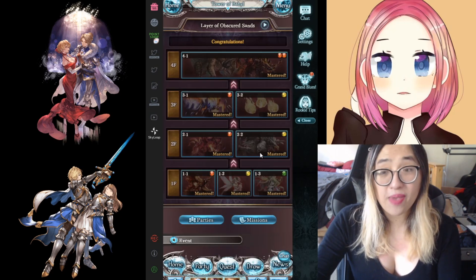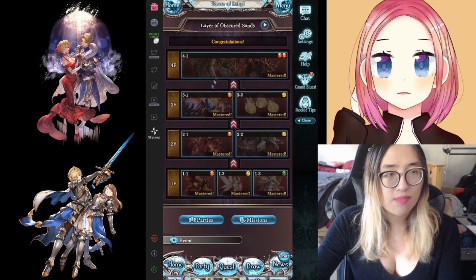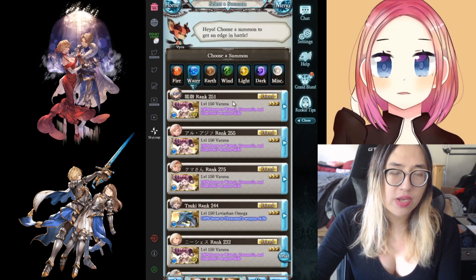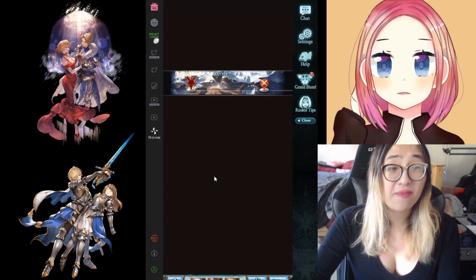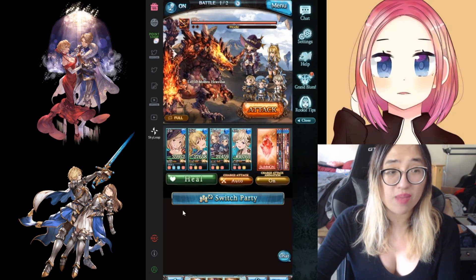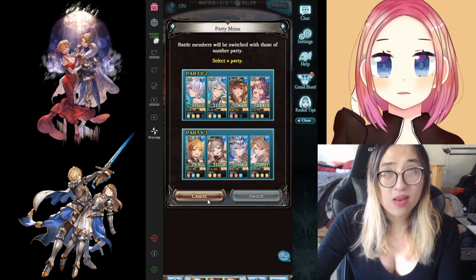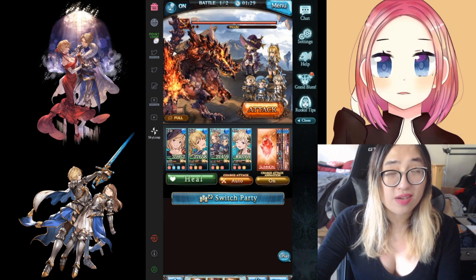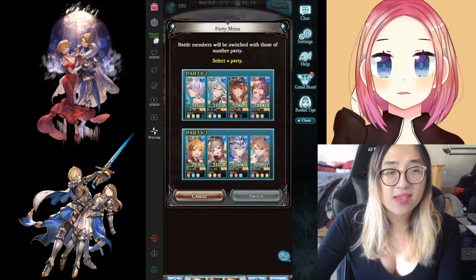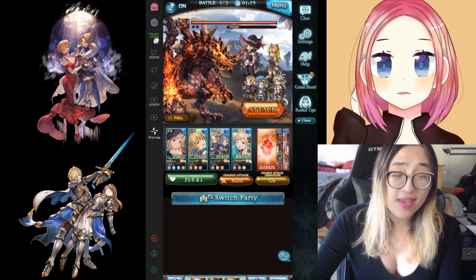Let's jump in, and it'll let me show you the switching mechanic, because that's also new and pretty exciting. The first thing you're going to notice when you jump in is this giant switch party button. This lets you switch to any of your other parties, and doing that doesn't advance a turn. So you could use all the skills on one party, switch to another party, and then use all the skills on the other party. But it does have a three-turn cooldown, so you'd be able to switch to one party and then have to wait three turns to switch again.